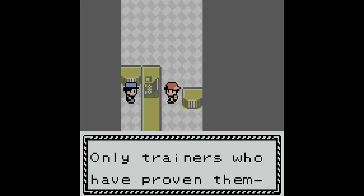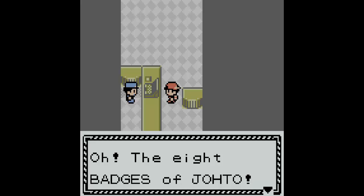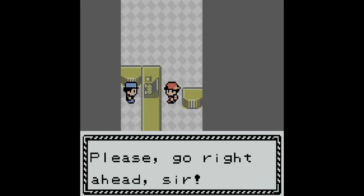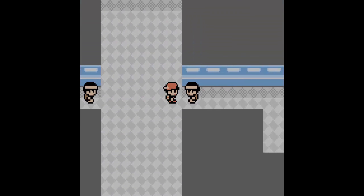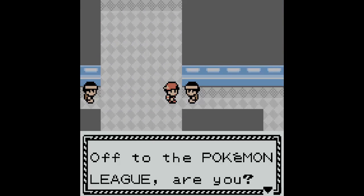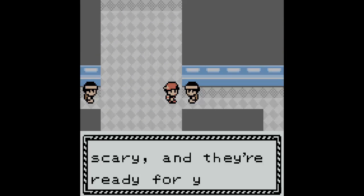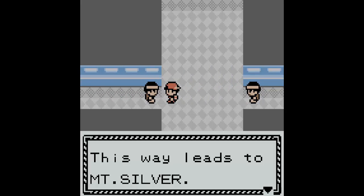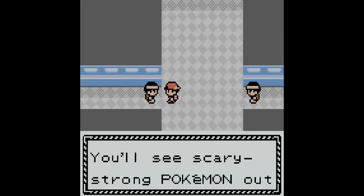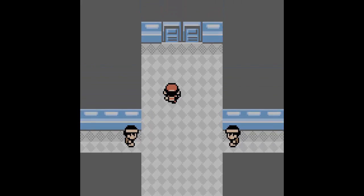Only trainers who have proven themselves may pass — the eight badges of Johto. Please go right ahead, sir. Off to the Pokémon League, are you? The Elite Four are so strong, it's scary. And they're ready for you. This way leads to Mount Silver. You'll see scary strong Pokémon out there. Certainly will.